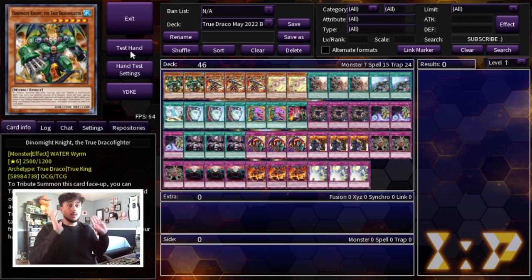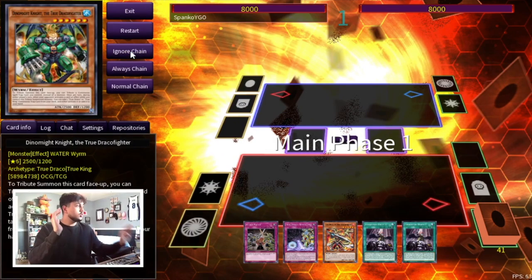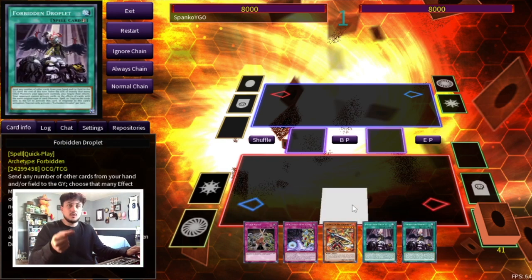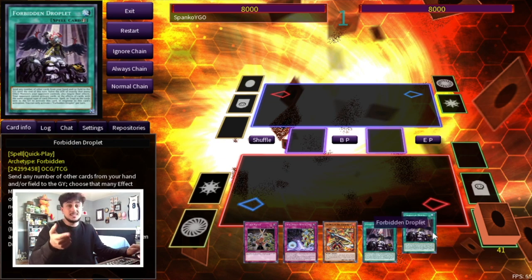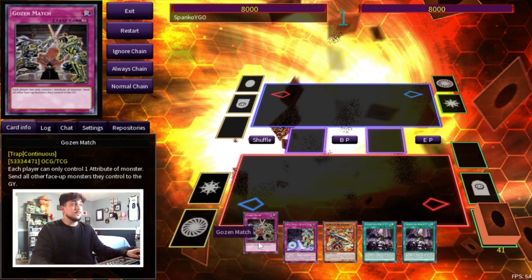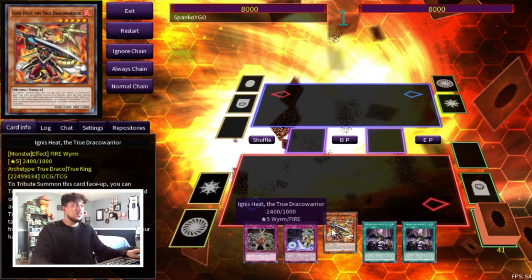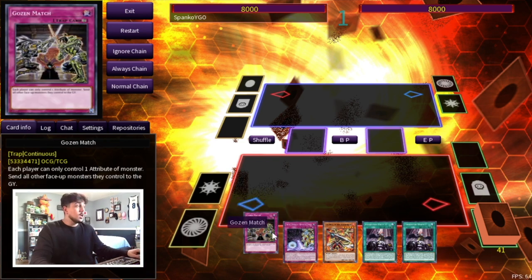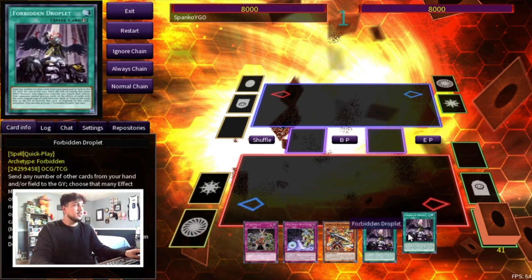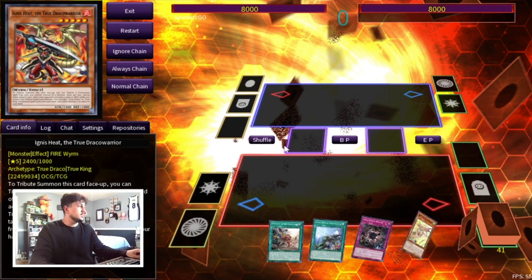Even a hand that doesn't seem insanely powerful is actually kind of crazy. For example: set Apocalypse, set Gozen, set one Droplet, and hold Ignis in hand. On your opponent's turn when they summon a monster you flip Gozen and Apocalypse — activate Apocalypse's effect to summon Ignis Heat. As soon as your opponent activates a card effect, Ignis Heat searches a spell card like Disciples or Heritage. Then when you tribute over Apocalypse it pops a monster your opponent controls, and on top of all that you still have Droplet.